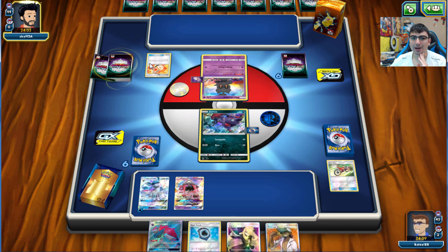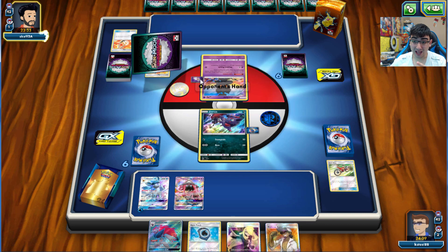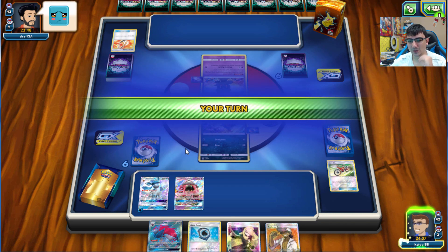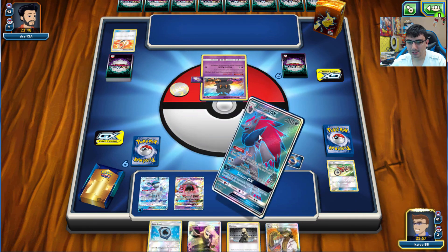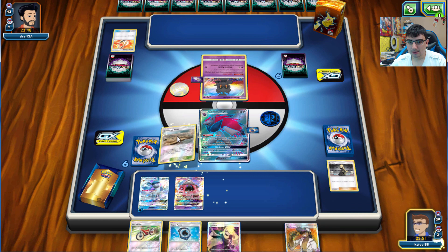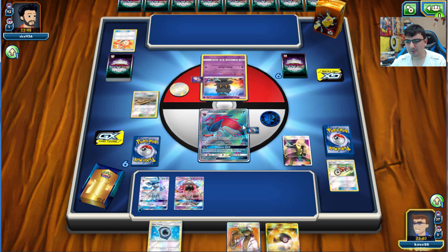I see a Spell Tag - interesting. Wait, is this what I think it is? My opponent is searching for a lot of tool cards. Is this a Rotom deck? Sad face - let's evolve into Zoroark and Trade. Set up the Devoured Field. Let's get the Professor Kukui - that wasn't really much, so let's just send it.